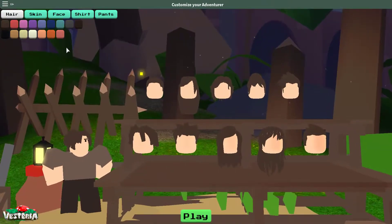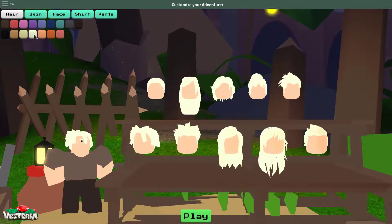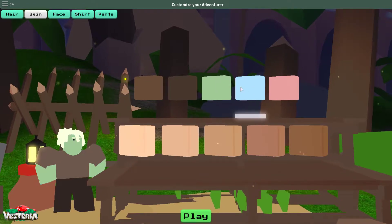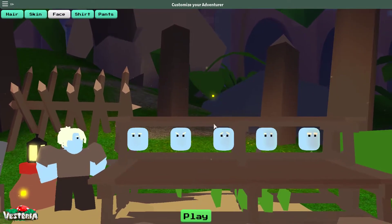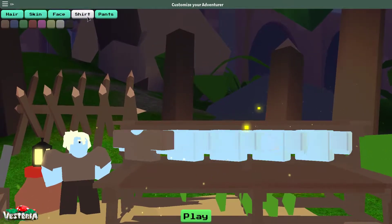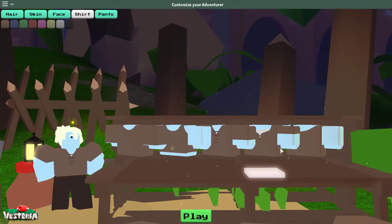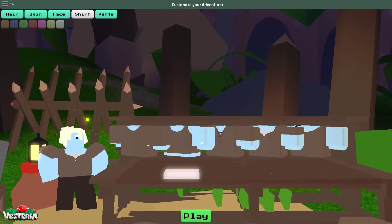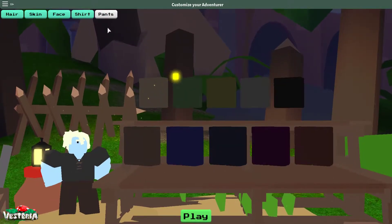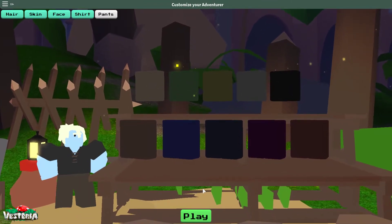There's customization here. Usually I like to go for the ugliest character I can find or make some dumb stuff. Let's go blue, why not. Shirts - I don't think it really matters, I'm sure we'll find some new outfit or something. Black pants, green pants, let's go brown pants. Alright.